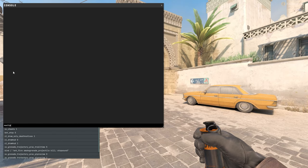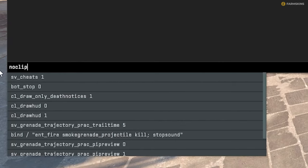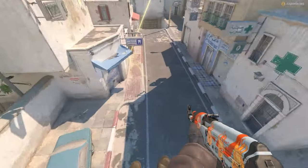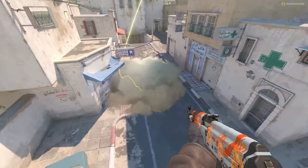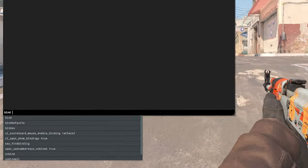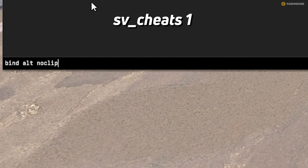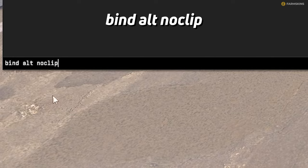It is much better to immediately learn to use the noclip command to quickly move to the smoke landing spot after throwing it, and see what spots it covers and where there might be one-ways left, for example. Binding any command to any key is quite simple. For example, for noclip, open the console and after the standard sv_cheats 1 command enter: bind alt noclip.